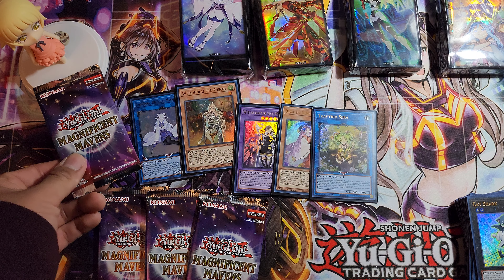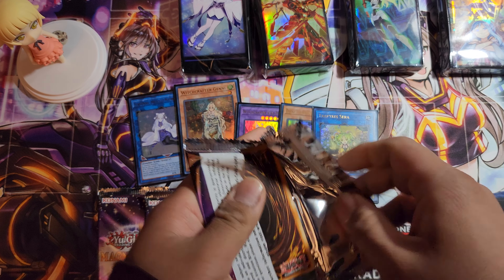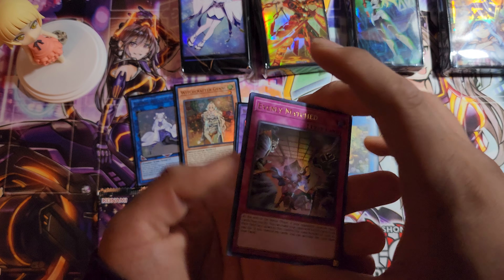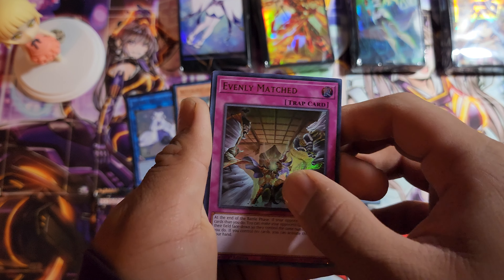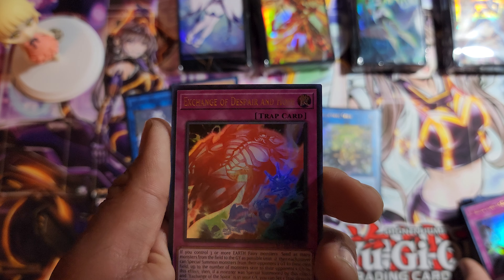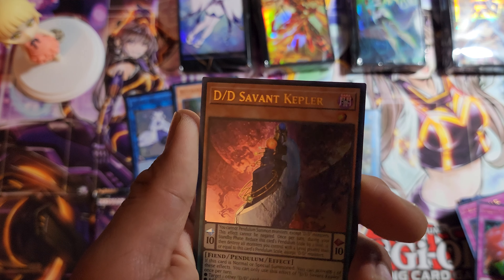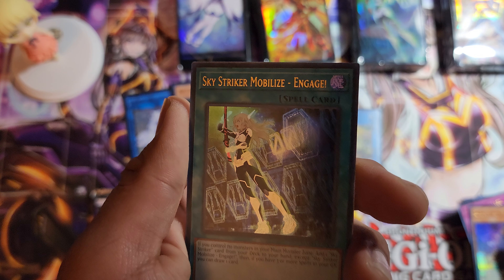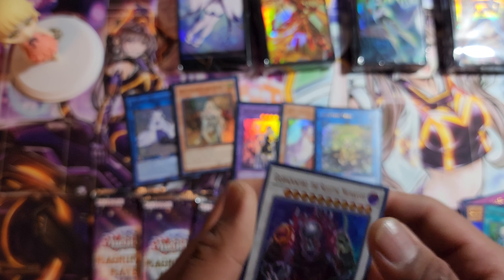Come on Shinobu, bless these packs! If I can't pull a Pharaoh's Rare, at least more waifus. Evenly Matched — not bad, good card to have everyone. Exchange of Despair and Hope — now that's awesome! DD Servant Kelper, Sky Striker Mobilize Engage, and the Skeletal Mayakashi.